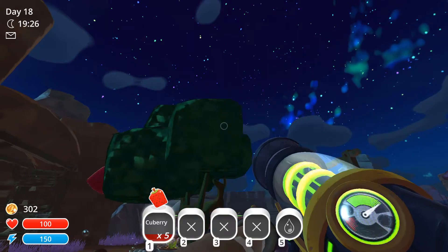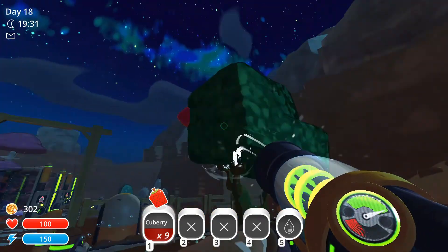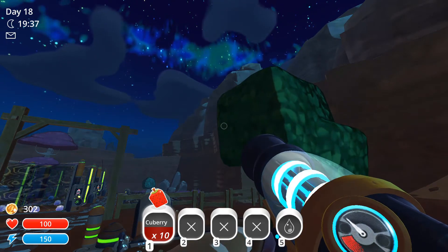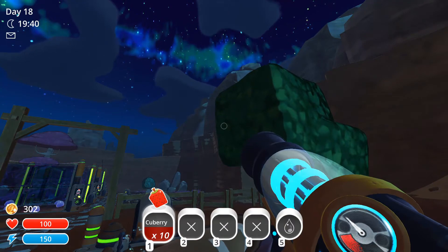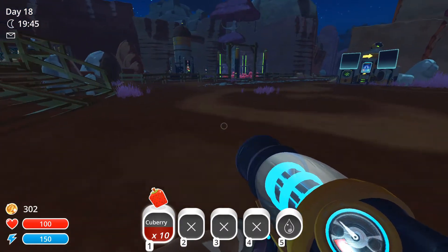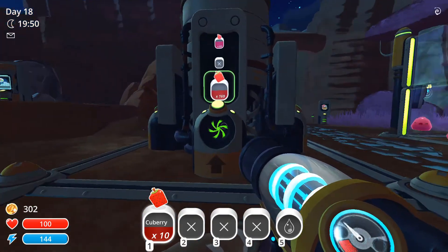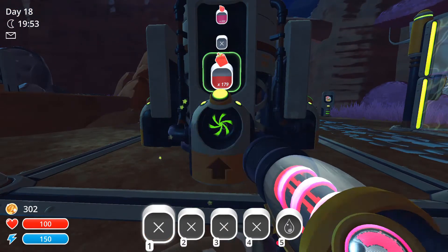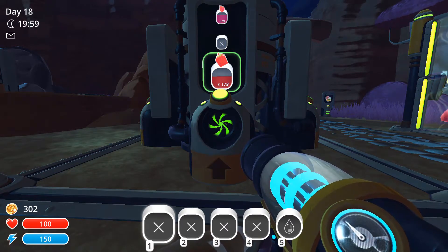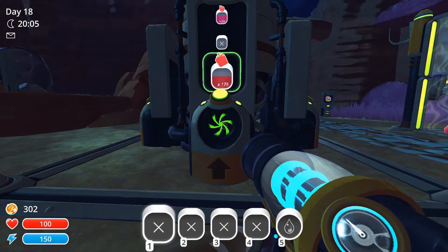I need it to check every second or half second to see if the status on the switch has changed. If it has, it goes to another file within the same project and calls a function there. So if the status switches from false to true, I need to update the point value from score to score plus 10. And if it goes back down to false again, I need to do score minus 10.